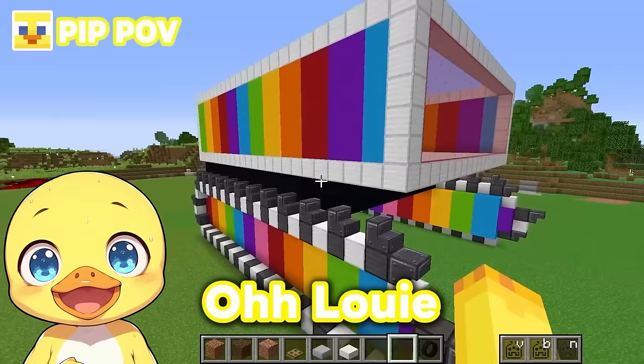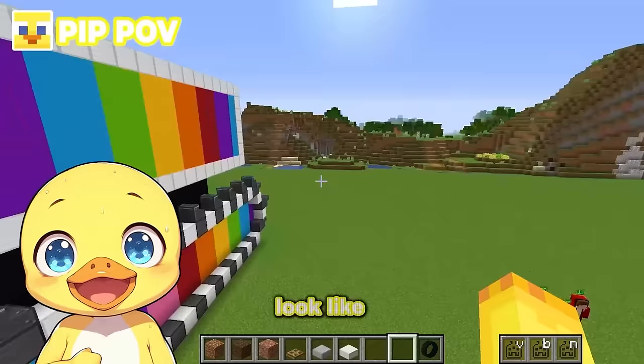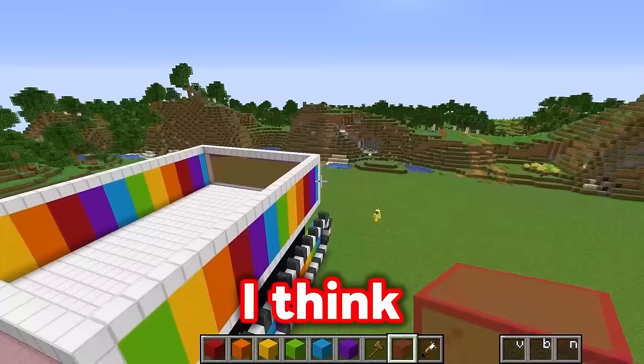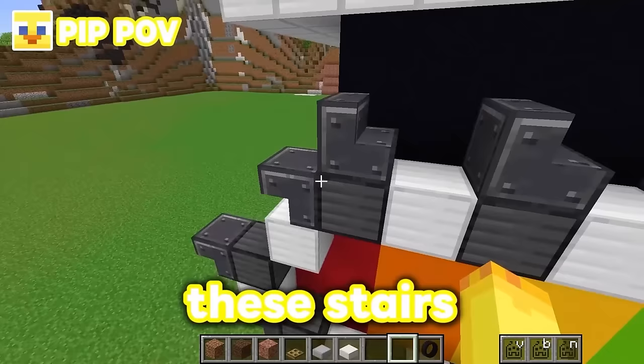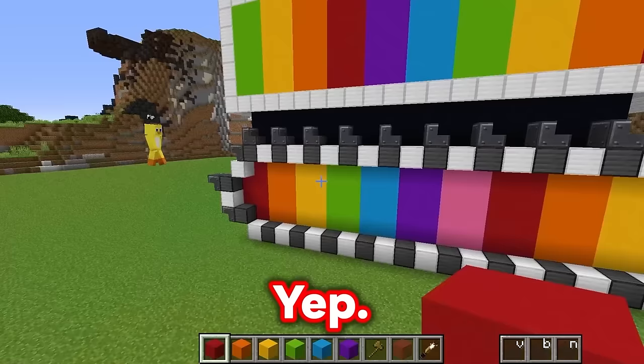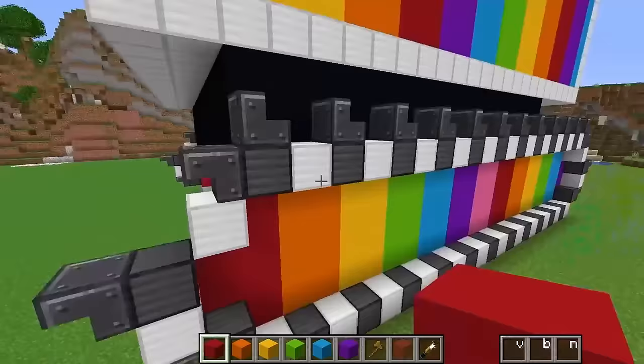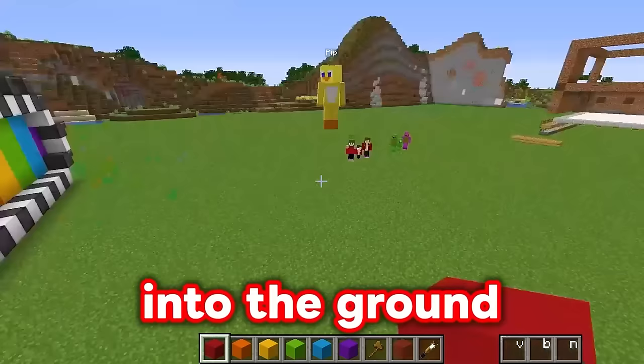Oh Louie, your walls are looking super ugly, and this doesn't even look like a digger! This looks like a tank! What do you mean it looks like a tank? Now that I look at this thing, you're kind of right. I think it's time for me to build the digging arm! And these stairs on your wheels look so scary - it looks like you're going to war or something! Yeah Pip, that's exactly what it should look like - after all, these are the tracks for the digger's wheels!